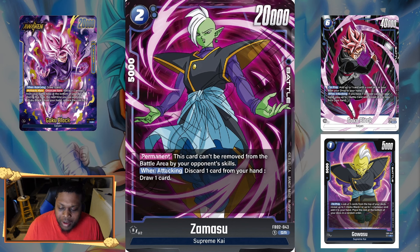The 20k power is very solid. This card has a permanent: it can't be removed from the battle area by your opponent's skills. So if you're playing against a Blue Trunks leader, that Trunks leader cannot bounce Zamasu back to hand — that's really good. The only cards that can efficiently get rid of it are Red, which can neg the power down to zero, which triggers the game mechanics to destroy the card. When attacking, you discard one card and draw one card — basically a cycle, very efficient for digging through your deck.